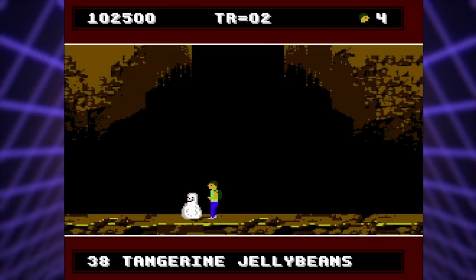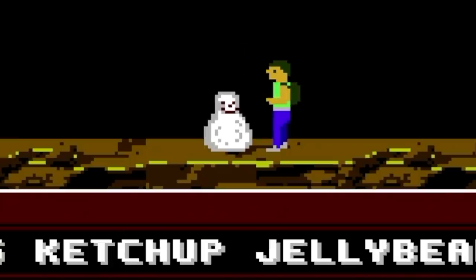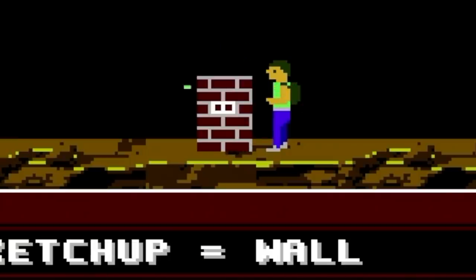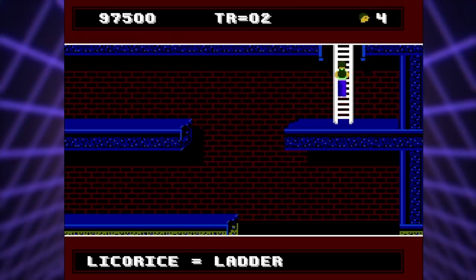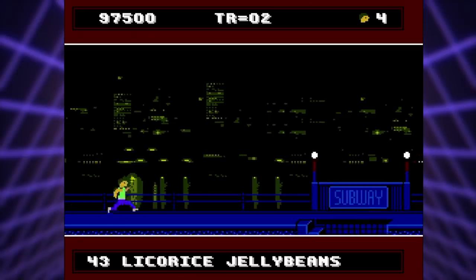You can turn Blobbert into a brick if you feed him a honey jelly bean, and during his transformation, give him a ketchup jelly bean. This was a fun little nod to the Grape Wall of China idea Crane had to begin with. Now that's pretty much all the gaming basics you need to know — so let's get to my secret pro tips so you can master A Boy and His Blob.